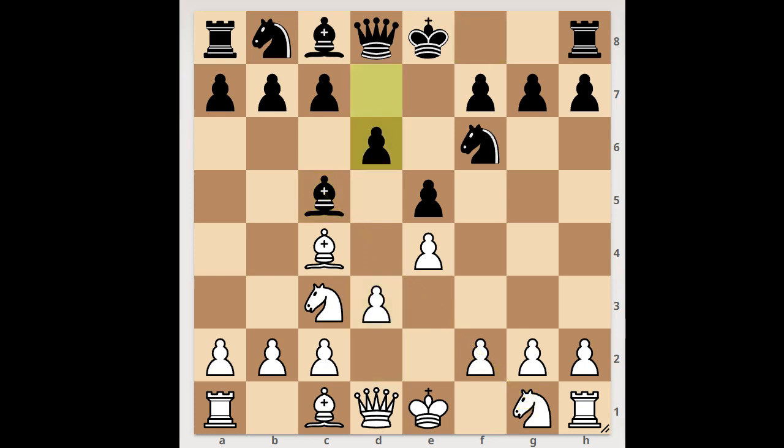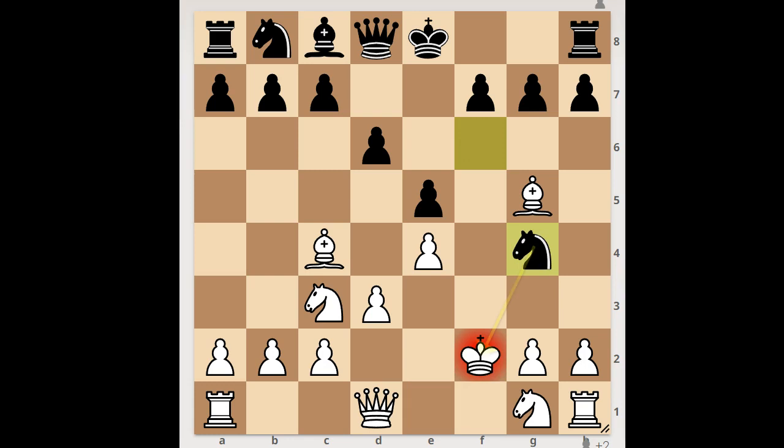d3, d6, pinning the knight. Black to move. Black found a clever move to win a pawn. He played bishop takes on f2 check. King takes bishop. Knight to g4. And when the king moves, queen takes bishop on g5.